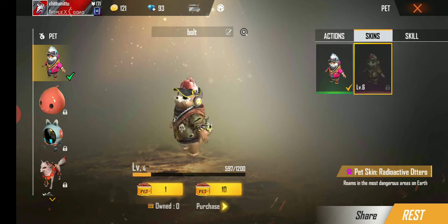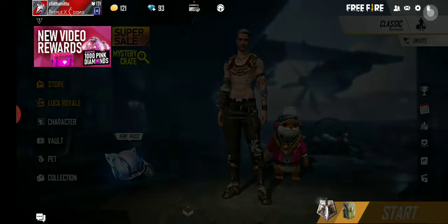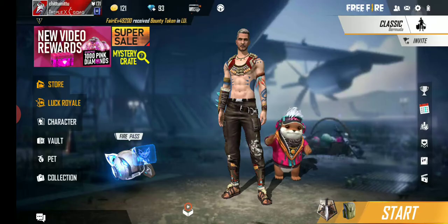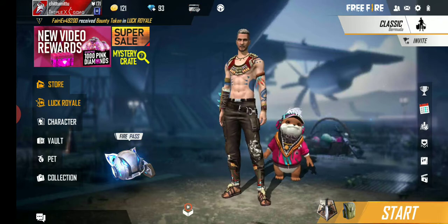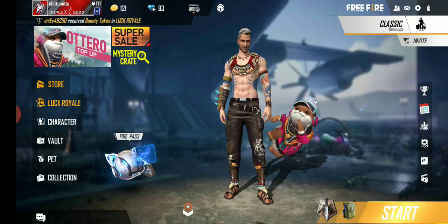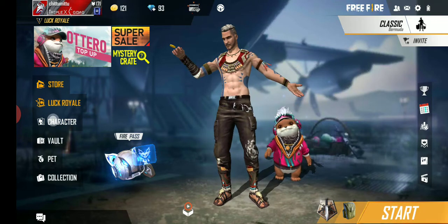It contains a skin. In this scheme we have a game player. Unlike that game player, we have a game player. As a game player, you can't see him anymore. We have to use a game player with this game player as well.